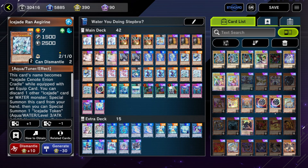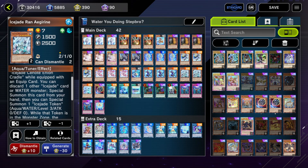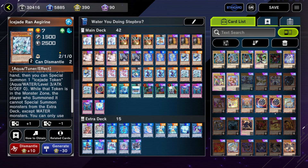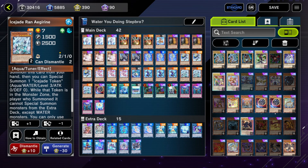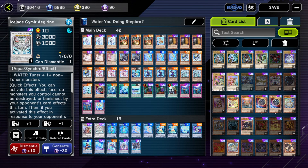It's this card right here, Ice Jade Ran Aegirine. No idea how to pronounce it, so someone wants to correct me. Basically, this card is Water Loner. You just pitch a water monster and special summon this card, and then you special summon a token. This is a level 7 and the token is level 3, so you get to make a level 10 synchro off that. Now it does water lock you while the token is on the field, so you really only have two options you can make, which is Cengiz and Ice Jade Gamer Ejerine.